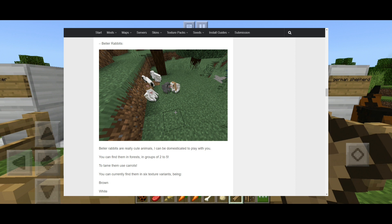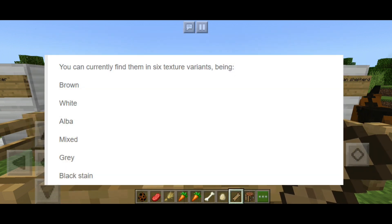You can currently find them in 6 texture variants: Bing, Brown, White, Alba, Mex, Gray, and Black Chain.